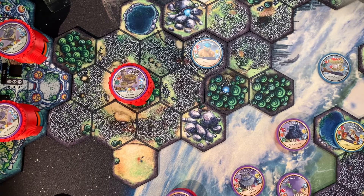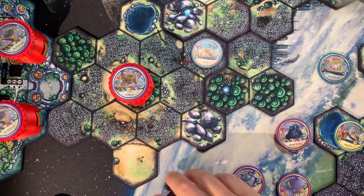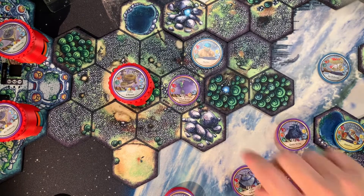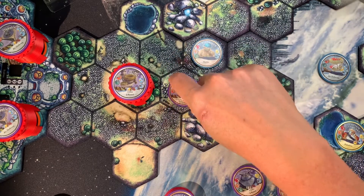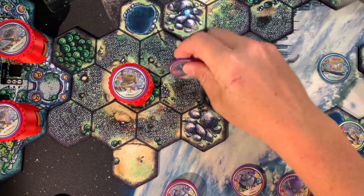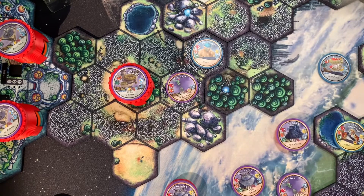If the unit starts a turn off of a roost because that roost was defeated, it will move adjacent to an opposing hero if possible. If it cannot reach a hero, it will move adjacent to the closest opposing minion or spire. If the unit has multiple hexes it can move onto, it will move to hexes adjacent to them.